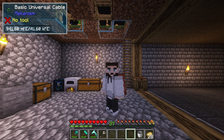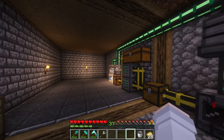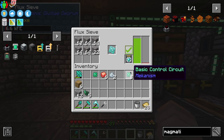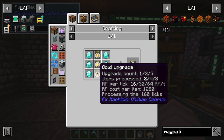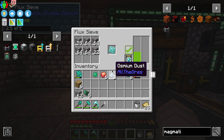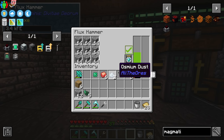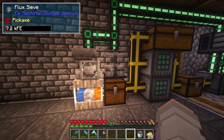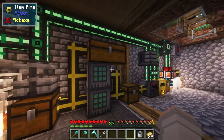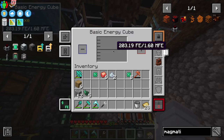I'm glad I discovered this before continuing recording for another 30 minutes - my microphone was muted for a large portion. Basically, I managed to make these diamond upgrades. They're expensive, but they were pretty easy to make. However, now with these we're using 512 RF a tick per one of these because every one of them has a diamond upgrade. So that is 1024 RF a tick with two running, and our power is now basically gone.